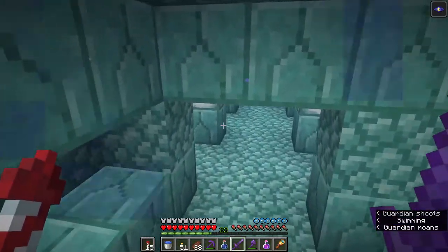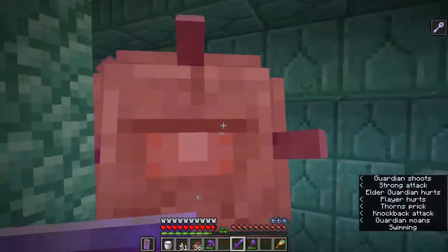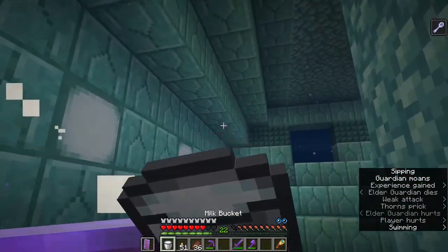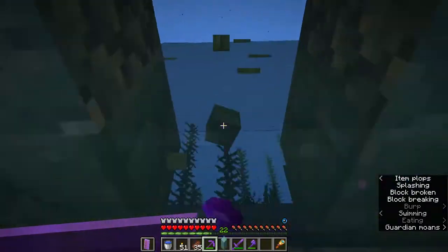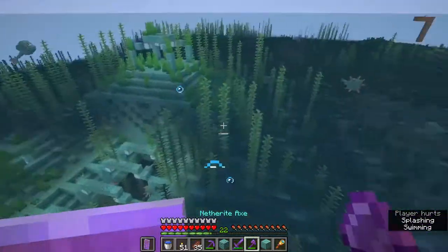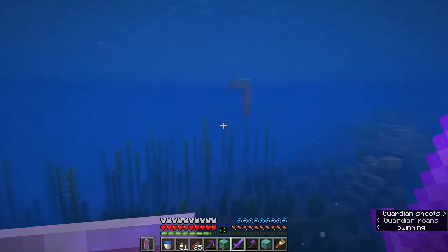Here he is — the last one. I've already been through here a bit and I just need to get him taken care of fast. I've lost all my potions from having to drink milk, but this should be quick. There we go — drink some milk, get some food, and now I'll never get mining fatigue again. Now I can come through here and get all the supplies I need for our secret project builds.